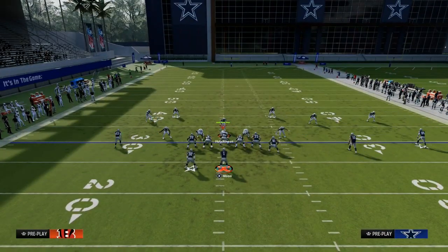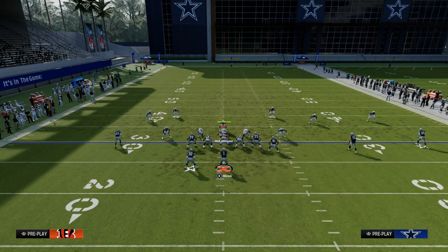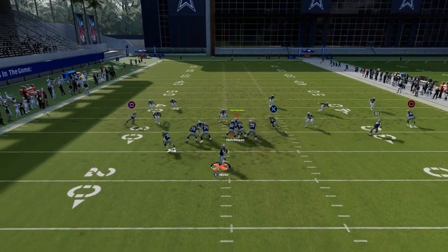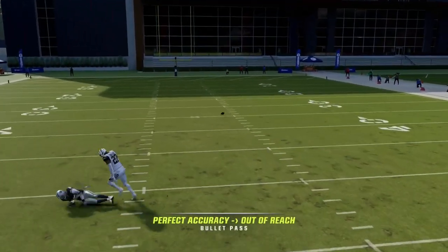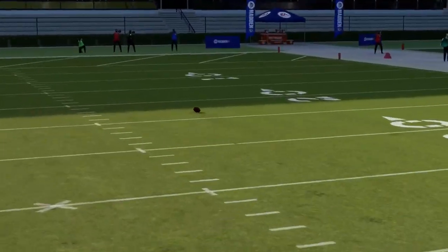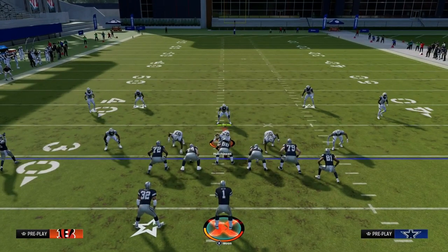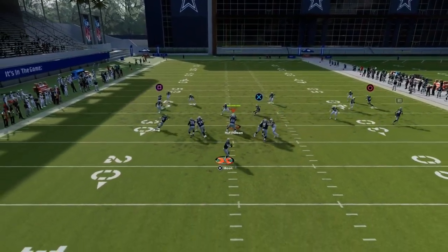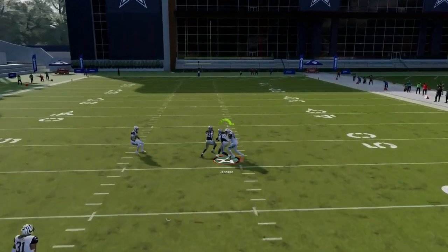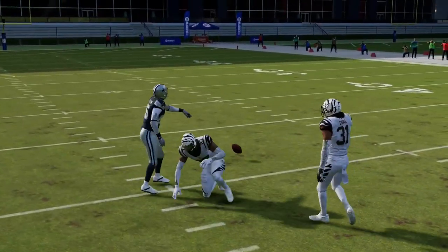Let's say they get aggressive and want to take away the drags — that's where the post really shines. Sharp cut to the inside, and he's wide open in the middle of the field. If they come down to take the drag, you're throwing that post inside. Boom, right there. The idea of the post route against man is clear — and of course you can adjust that outside receiver onto the drag as well.